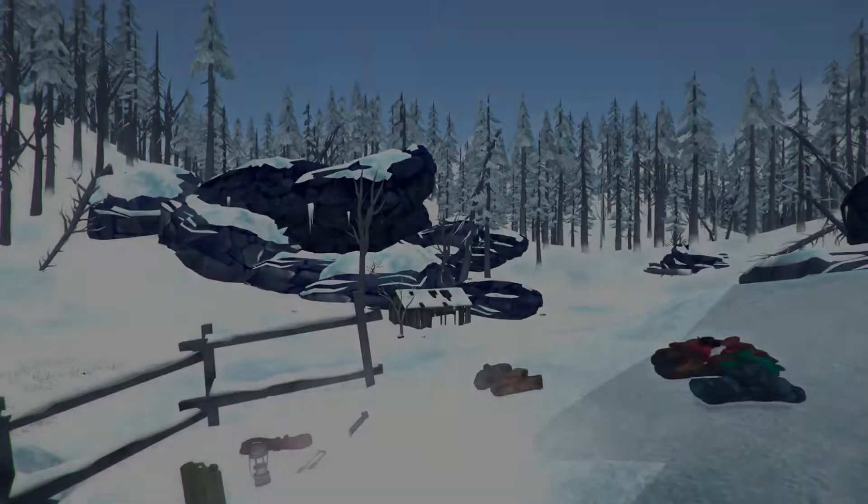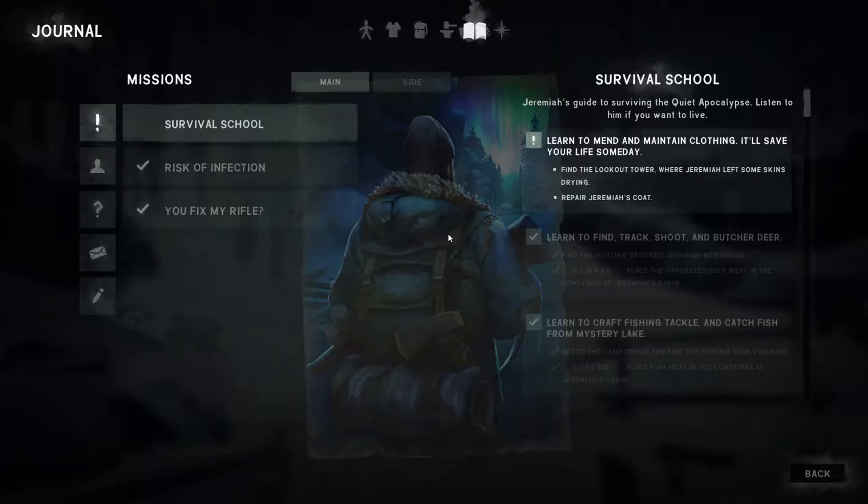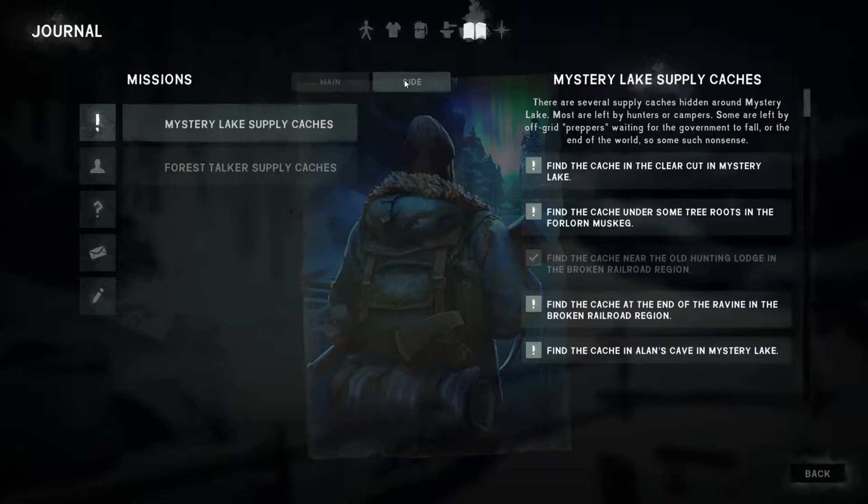Good morning, good afternoon and good evening, this is 9th Legion, let's play some more The Long Dark Wintermute story mode. Jeremiah has asked us to go repair some of his clothing and we have to go up to the old watchtower for this one. So we've got to find the lookout tower where Jeremiah left some skins drying and repair Jeremiah's coat. He did give us a sewing kit to do this with, so that's not too bad.